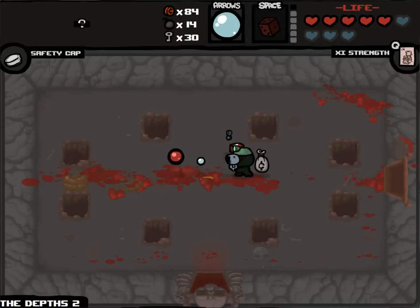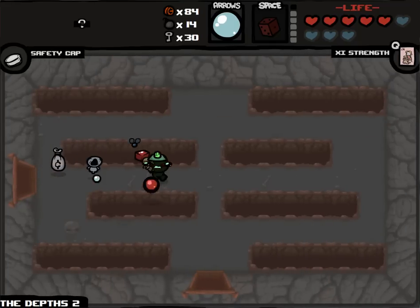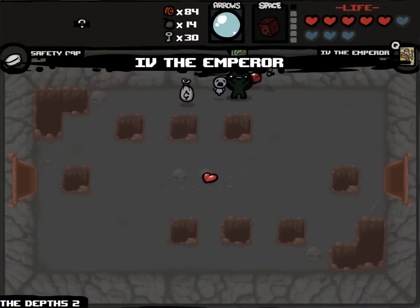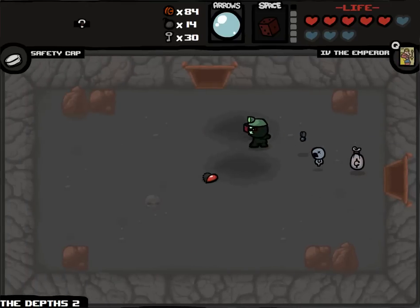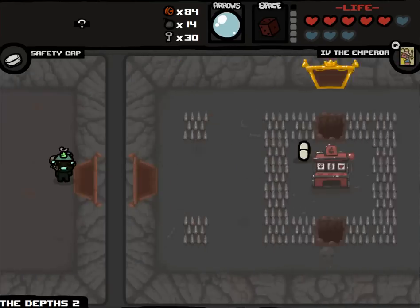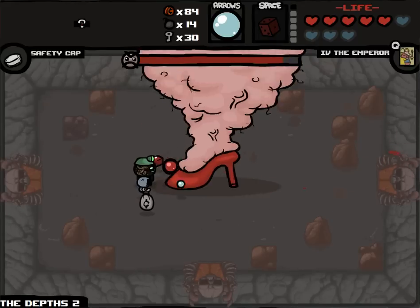That was stupid damage. What I'm gonna do is take the Emperor and fight Mom right now, since soul heart damage doesn't count towards - don't take damage - on the floor in the boss room towards getting a deal with the devil. So I'm just increasing my chances of getting a deal with the devil by not taking red heart damage, and also increasing my re-roll efficacy I guess. It's a normal Mom fight so enemies aren't too hard.